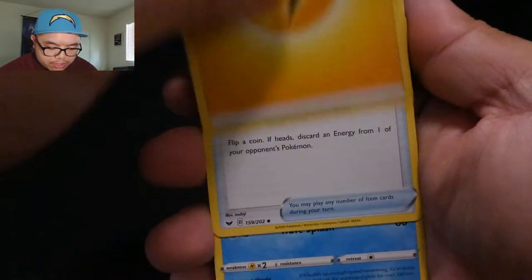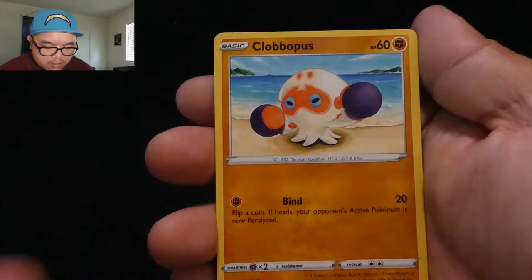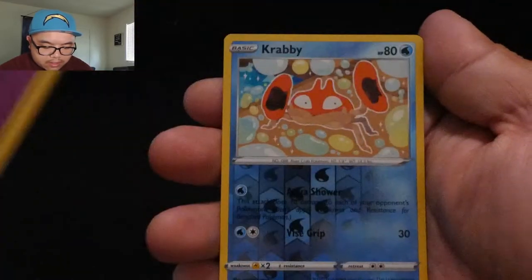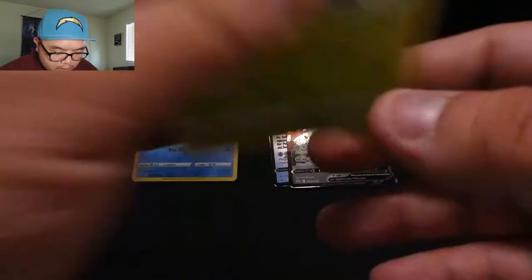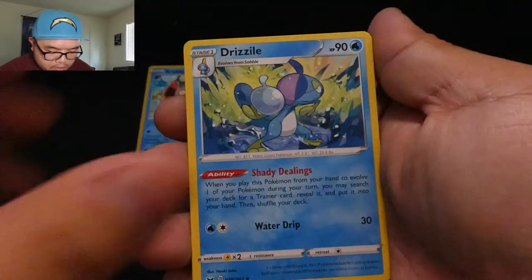Pack number one — there's the code card. We've got energy, Crushing Hammer, Lucky Egg, Blobbus, Yamper, Sizzlipede, Gastly, Grubby, reverse holo, and Roserade rare. There's another code card.